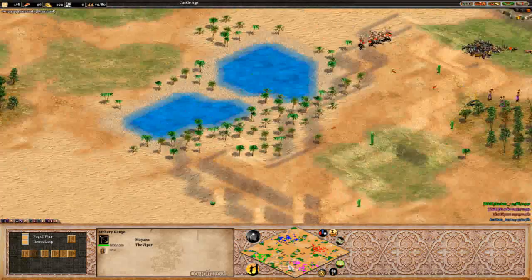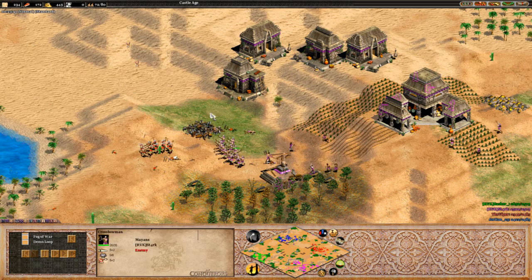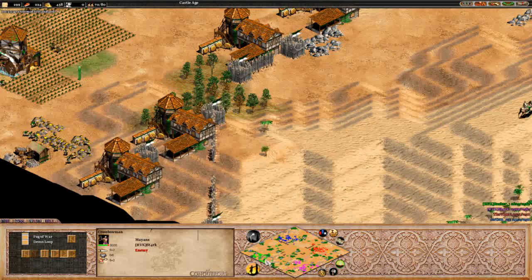How's Stark looking? Is he on stone yet? Where's his stone? Doesn't look like it, so he's not going to have a castle up for a while yet. Still got quite a few villagers on wood and gold, so he's going to be able to supply himself with a lot of crossbows. Saying that, he has outmassed Viper here. Viper does have the hill advantage but I don't think he's going to be able to take this one right now.